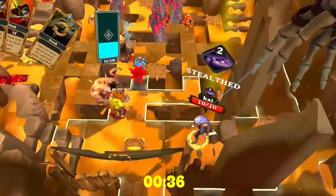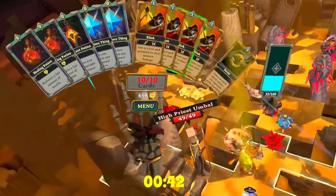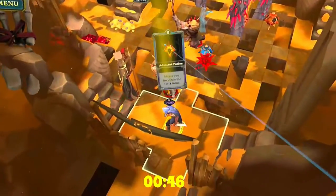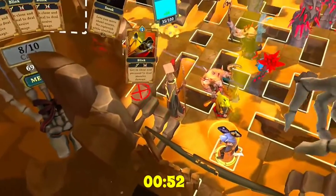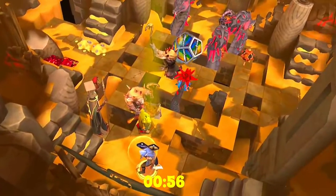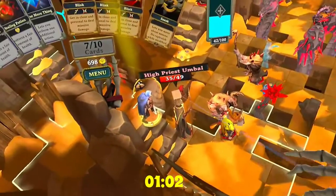My card hand was the same one I displayed early on in the video, so I'm ready to go. And Umble drops right in front of me. I should have had one more thing again, because then I could have hit him multiple times — that was a mistake. But I still blinked in while I was stealthy. Oh yeah, you gotta like that — 14 damage.